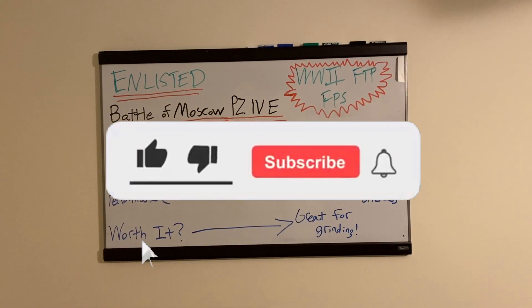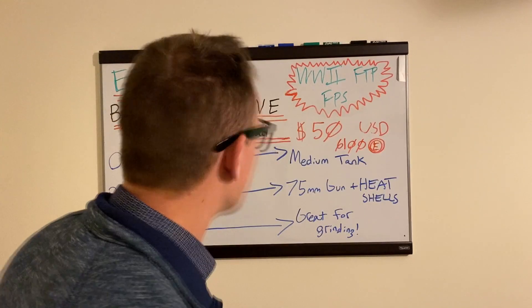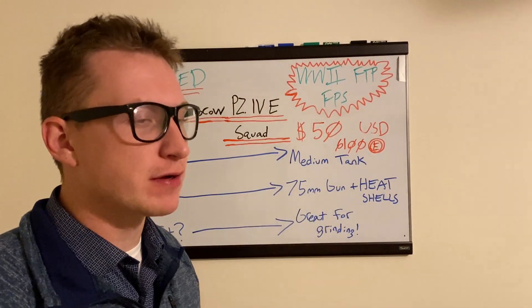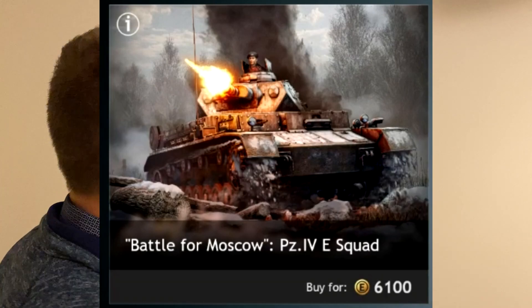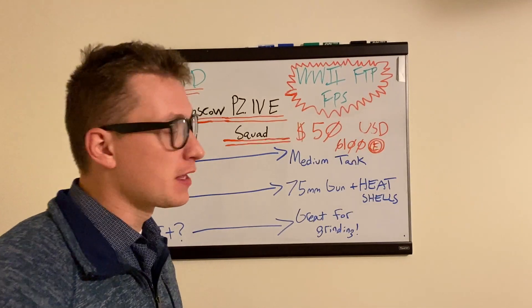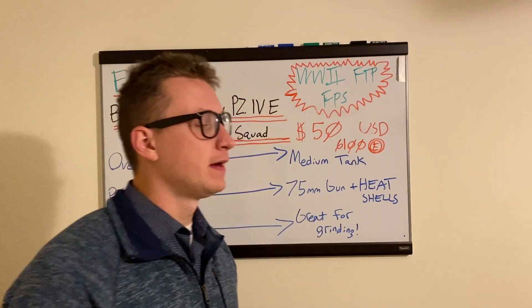Ladies and gentlemen, Bungle. Hope you're doing well and I hope you're having a great day. Today we are talking about Enlisted, the World War II free-to-play first-person shooter, and we are talking about the Battle of Moscow Panzer 4E squad for Germany for the Battle of Moscow, a premium squad.